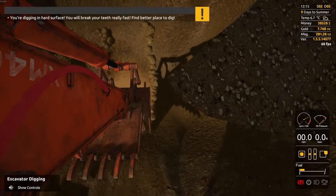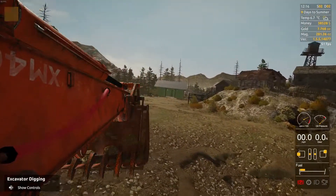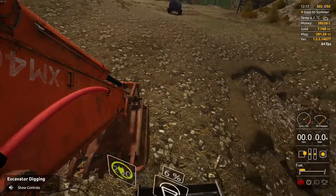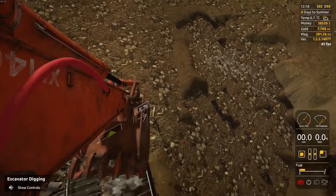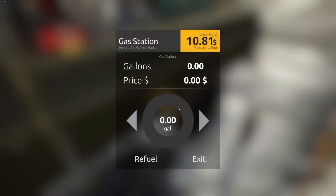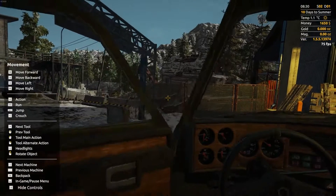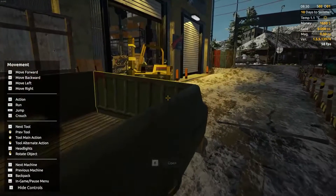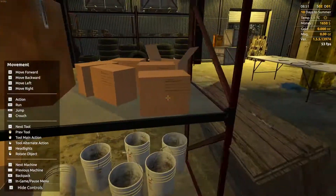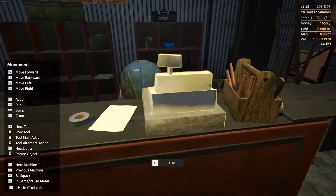Gold Rush immediately tries to make a name for itself as a true simulator, starting from the moment the player gets into his car to drive into town. The ignition is started with a separate button, and when parking you must put the car on the parking brake — otherwise the pickup can roll away downhill. Don't forget to switch off the engine and headlights either, or the fuel tanks will run out and the battery will discharge.